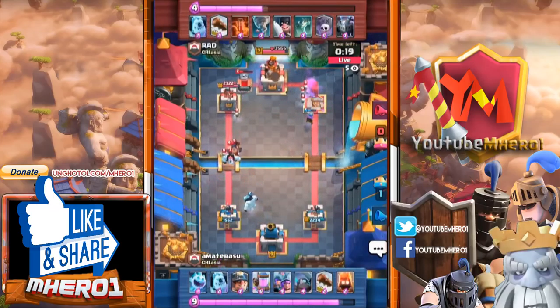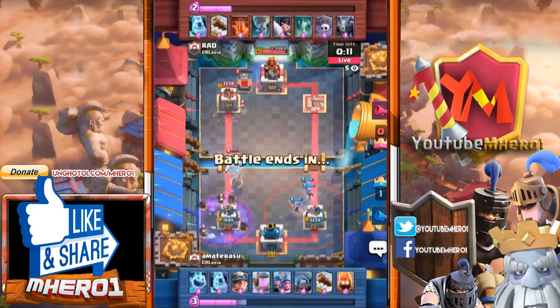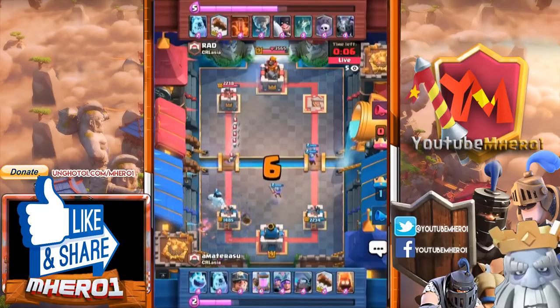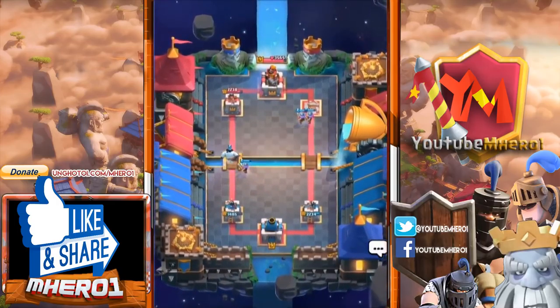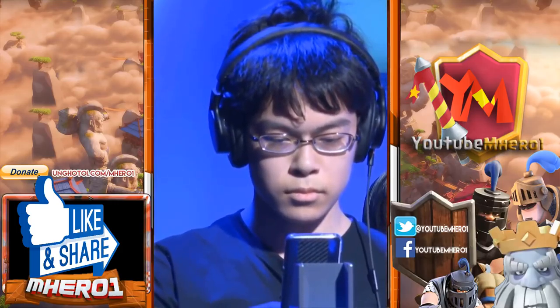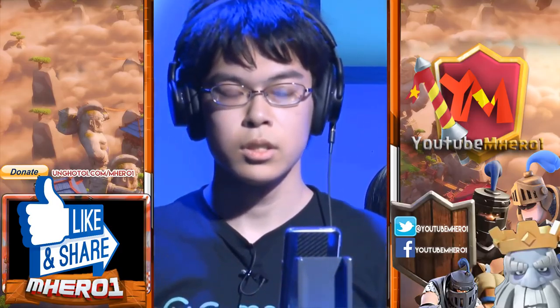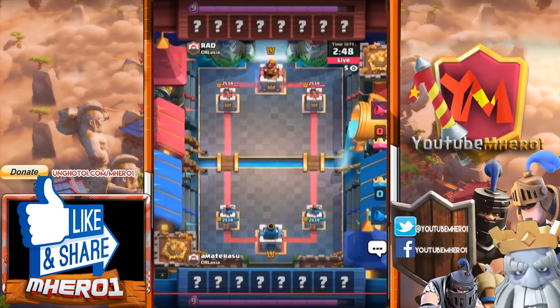Mini Pekka returns again and we get more out of this. Tombstone, three musketeers again, and another graveyard. This time the musketeers are not turning around — there is a tornado, but that one musketeer is so dedicated to the cause, defending like her life depends on it, walking from the opposite side of the map. A very clean victory on that occasion with one of the three sisters joining forces with the mini Pekka — BAM.